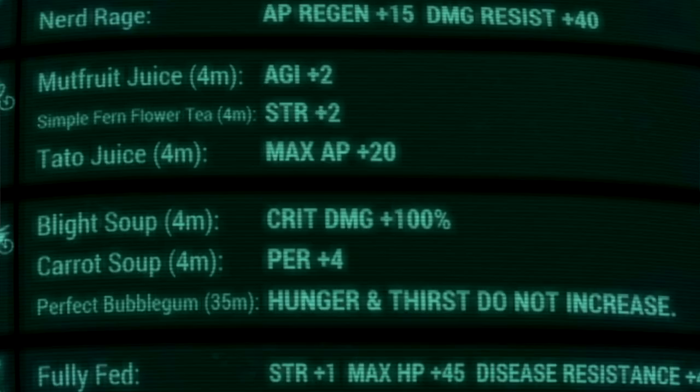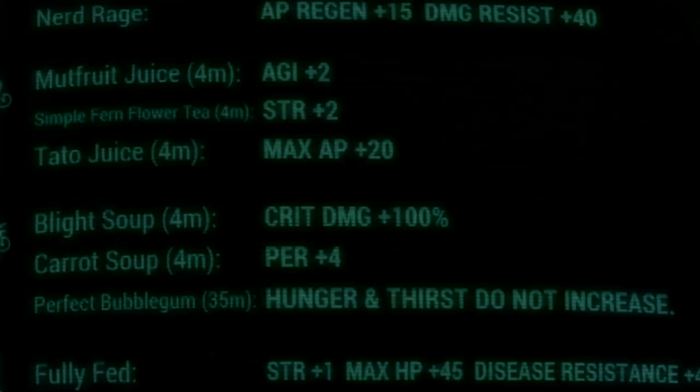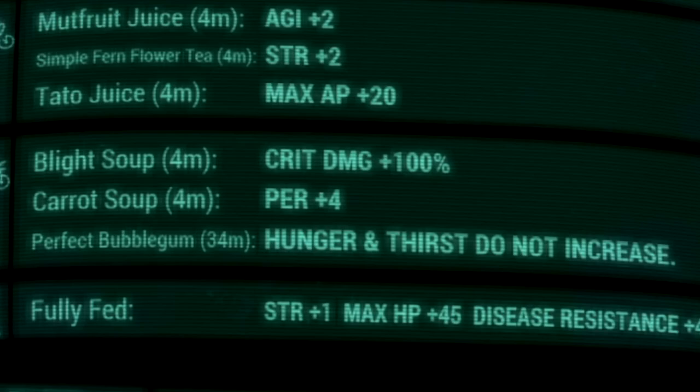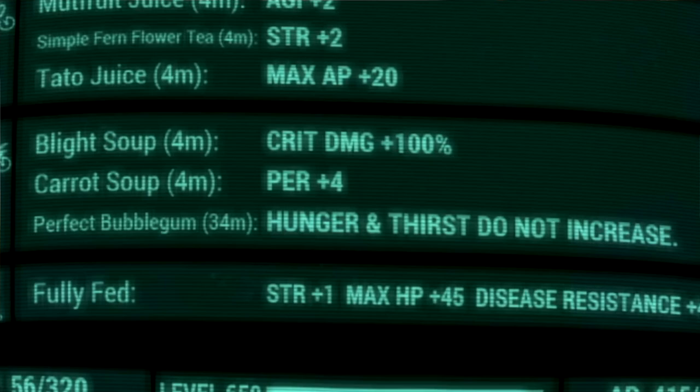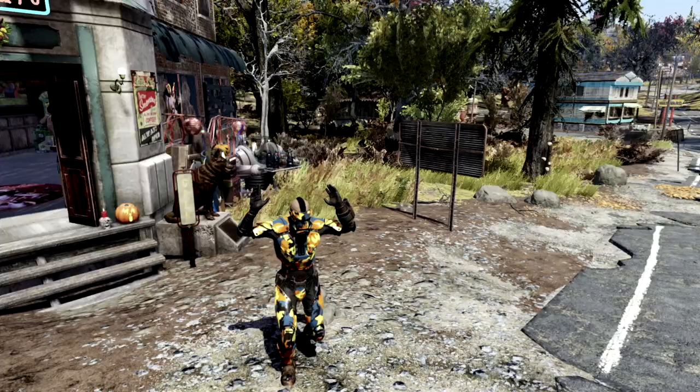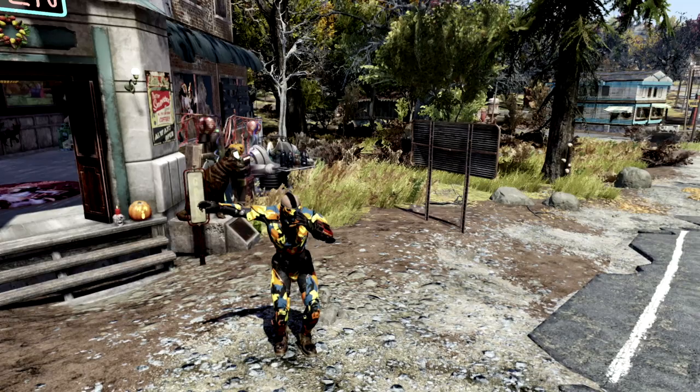Over in our food and chem buffs, starting with food buffs: Mutfruit Juice for plus 2 Agility, Simple Firm Flower Tea for plus 2 Strength, Tato Juice for plus 20 max AP, Blight Soup for plus 100% critical damage, Carrot Soup for plus 4 Perception, and a Perfect Bubblegum so hunger and thirst meters do not increase. Over in our chem buffs, we have Overdrive for plus 13% critical damage, and Psychotats for plus 1.35 Perception, damage resistance increase, and plus 11% damage — and you can stack these together. If you enjoy Fallout content like this and want to see more, I also made a video on one of the best commando builds in all of Fallout 76 for beginners — I'll link it on the screen right now.